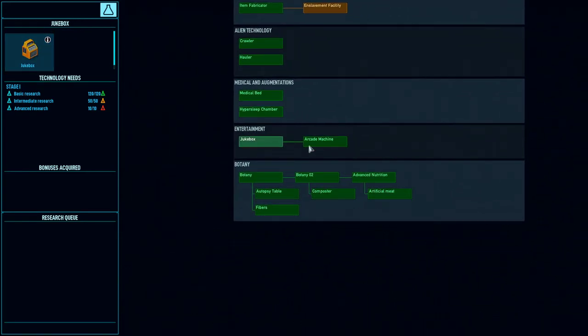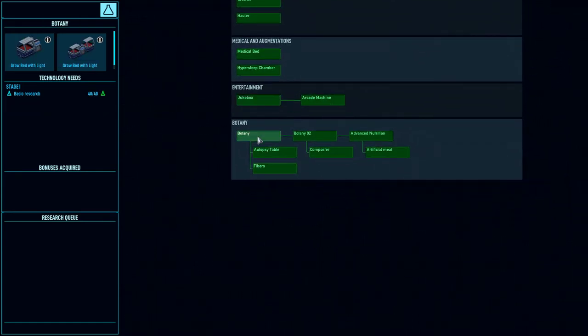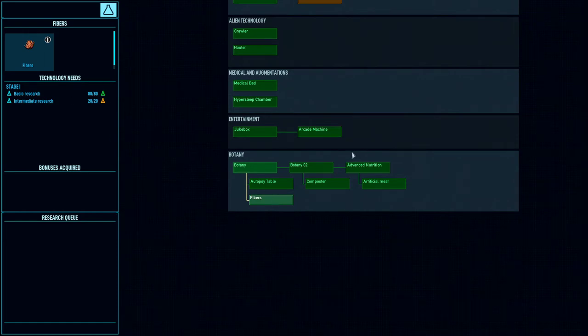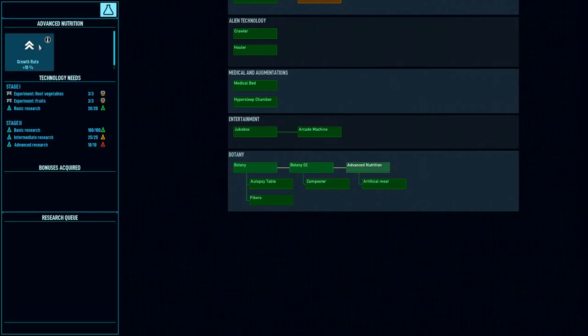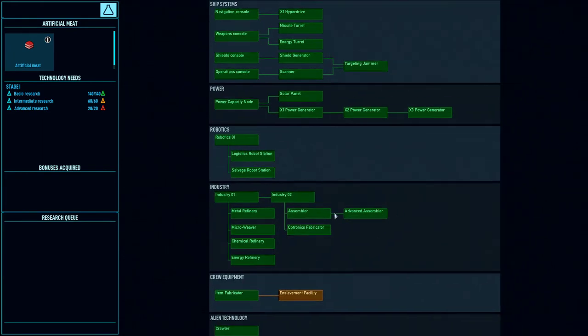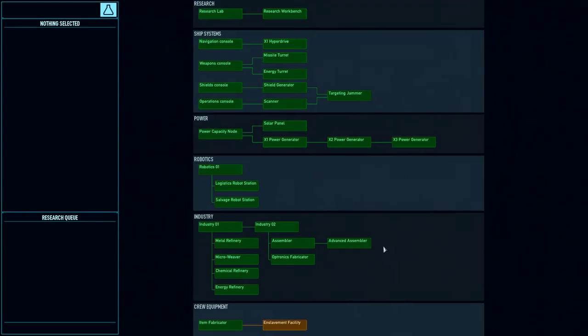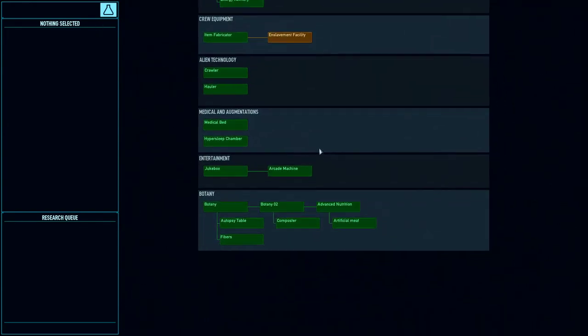We also have the entertainment stuff — this is pretty much the same as it was. And then botany: we now have the autopsy table in the botany tree at the top level instead of in the medical tree. We can now produce fibers at the top level. Interestingly, you don't get the CO2 producer and water collector until the second stage of botany. The first stage is the grow beds. Second stage is the CO2 producer and the water collector, and then the composter. The third stage is advanced nutrition — the growth rate bonus and the artificial meat. None of the actual things in the game have changed much; it's just the order in which you do the research that's really different, and that has a pretty substantial impact on the game.